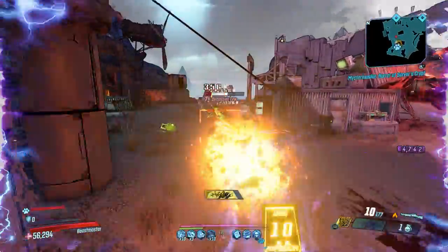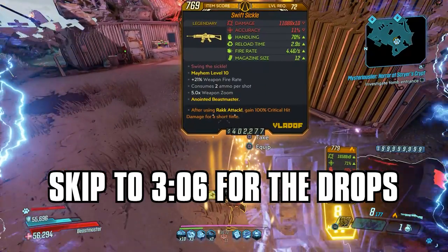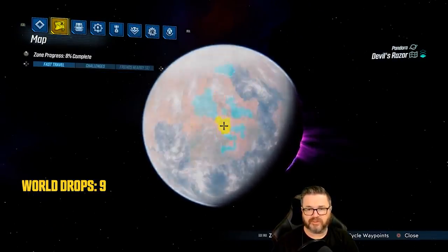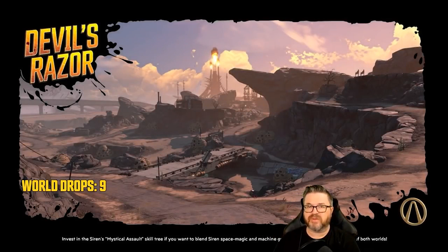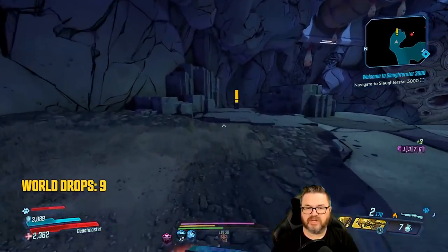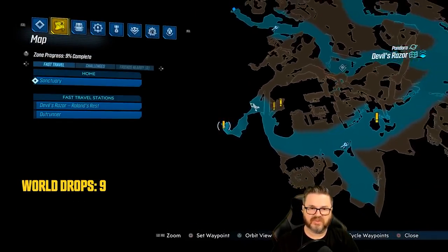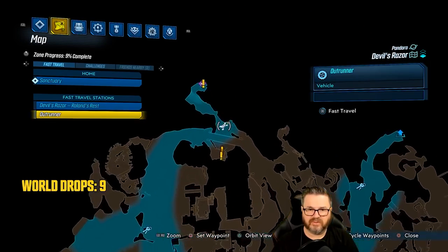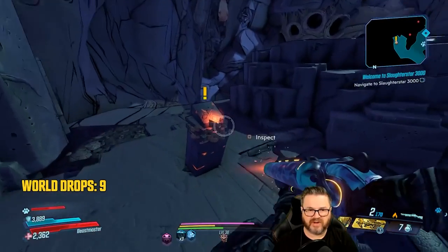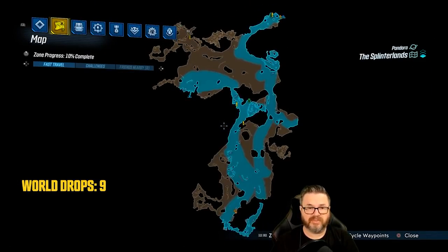Let's start by going over how to unlock these True Trials maps, then we'll cover what you can expect to get from the bosses. The first one on Pandora is on Devil's Razor. Travel to Roland's Rest, then drive over to the location near Boomtown where you meet Tiny Tina and the B Team. Drop down on the ledge and come around to the location — this one is the Trial of Survival.